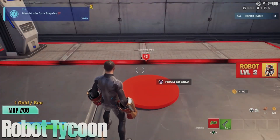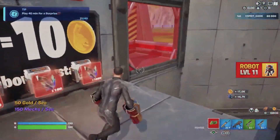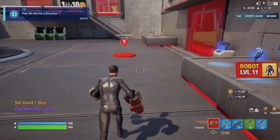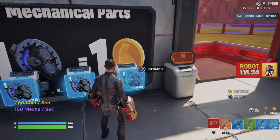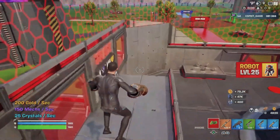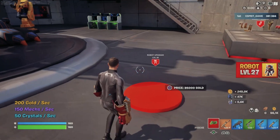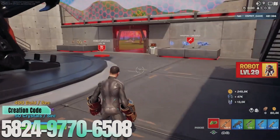Coming in at number 8 is Robot Tycoon. This map brings the future to your fingertips with its high-tech robotic theme. In Robot Tycoon, you get to create and manage a factory filled with various robots, each with unique abilities and functions. The gameplay involves upgrading your robots, optimizing production lines, and completing exciting missions. What makes Robot Tycoon truly special is the level of customization available, allowing you to design and improve your robot workforce to suit your strategy.